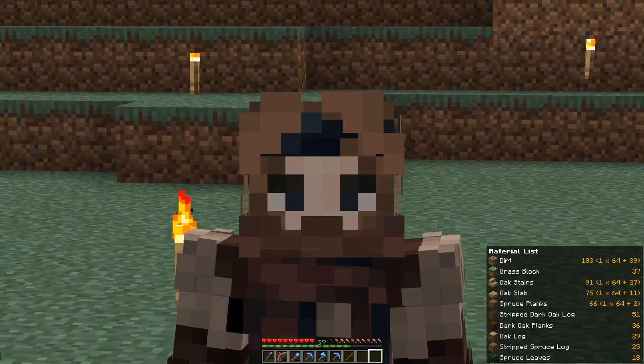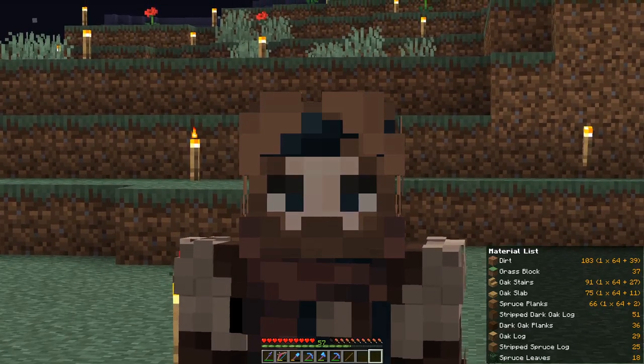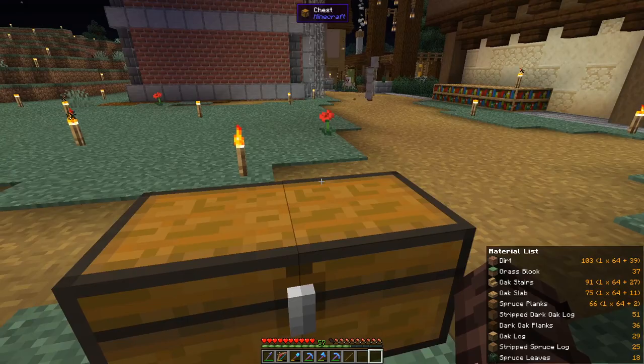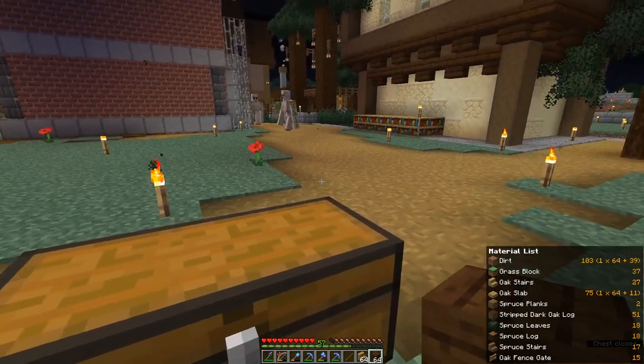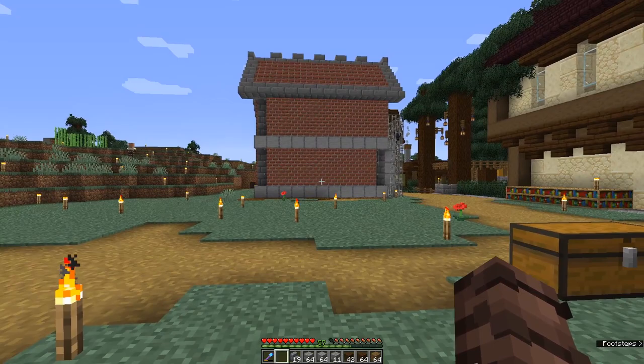I'm using a mod called Litematica which makes sharing and building things in Minecraft so much easier. One of the features is this handy little material list. If I just grab a bunch of stuff out of here we should see the list update, and it will then tell you how many more of that item I need. Okay, we've got all the parts we need, so let's do this.